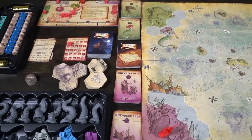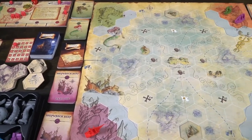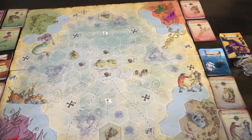Hey guys, and welcome back to another Unfiltered Gamer board game review. Today's game up on the tabletop is Davy Jones' Locker: The Kraken Wakes by Pudcat Games. This is a one-to-five player game that takes roughly about 30 minutes per player and is for ages 14 and up.